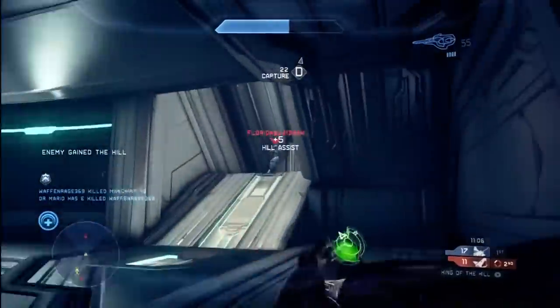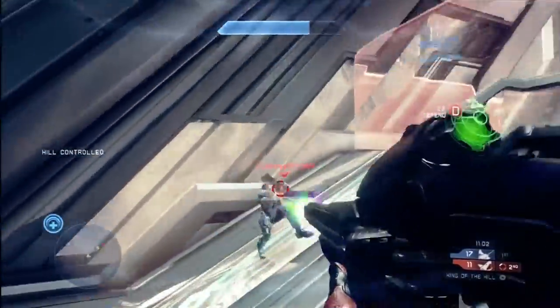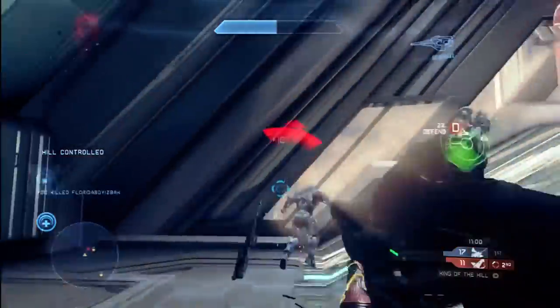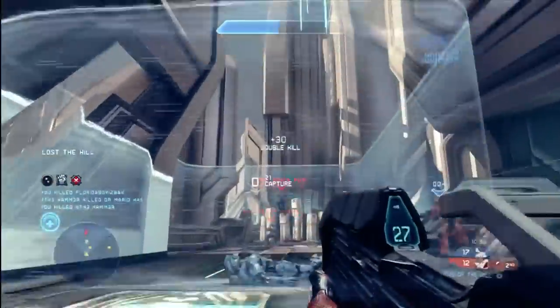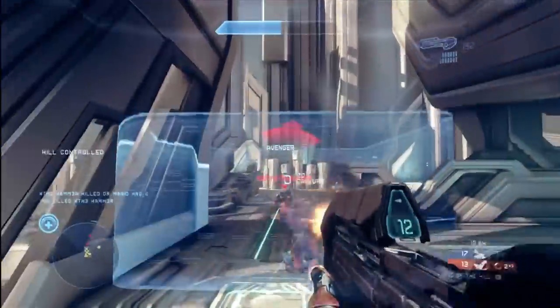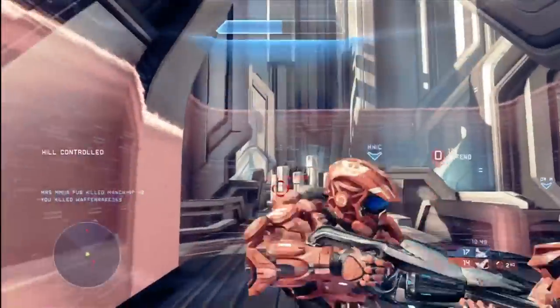If the opposing team is in the hill, sometimes it's best just to run in there and at least stop the clock. Here I've got the carbine rifle and this puppy is sweet — you'll see I get a headshot there, assault rifle for the double kill and then a triple kill, keeping the blue players out of the hill. Doing a very good job with some hill defense.